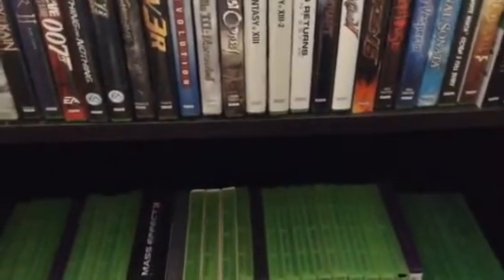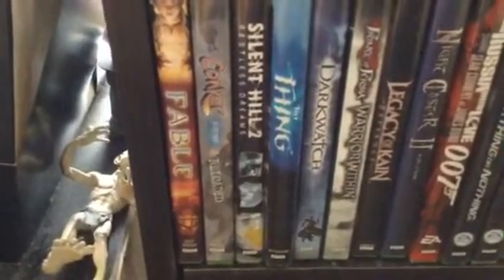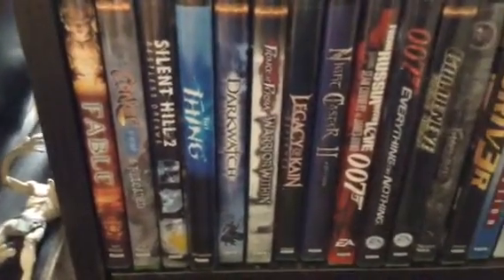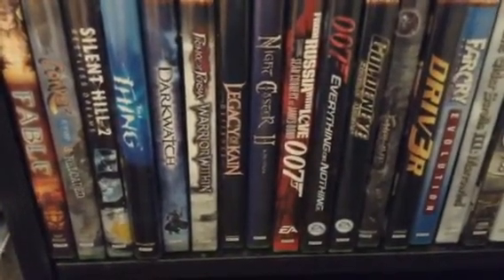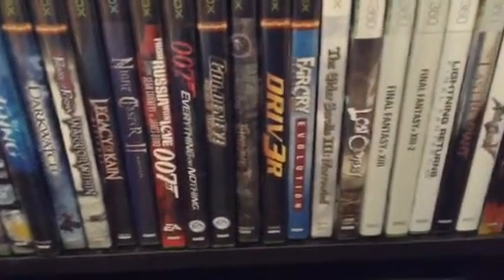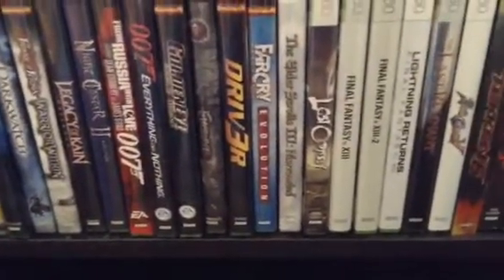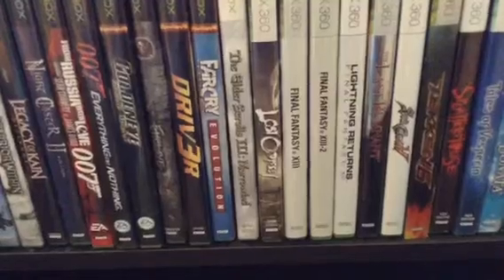We're going to start off with my original Xbox games. Starting off with Fable 2, Conker Live and Reloaded, Silent Hill 2 Restless Dreams, The Thing, Darkwatch, Prince of Persia Warrior Within, Legacy of Kain, Nightcaster 2, From Russia With Love 007, 007 Everything or Nothing, GoldenEye Rogue Agent, Enclave, Driver 3, Far Cry Evolution, and Elder Scrolls 3 Morrowind.